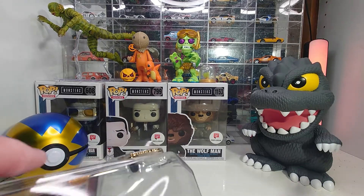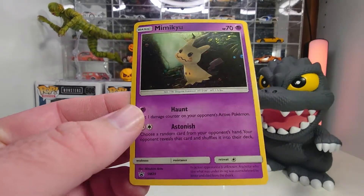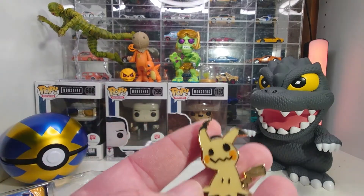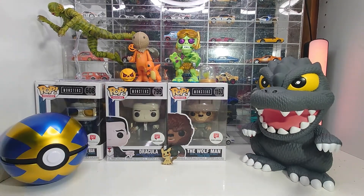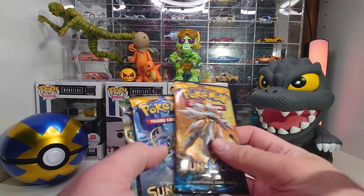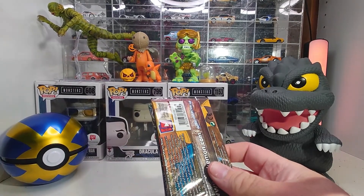First off, we'll take a look at the extras. We've got the Mimikyu holo black star promo for this set, then we have the little Mimikyu metal pin. As far as packs go, here's the code card for the set. We've got two base set Sun and Moons and an X and Y Fates Collide.